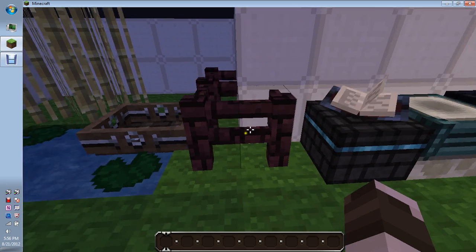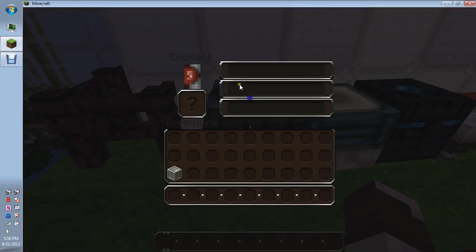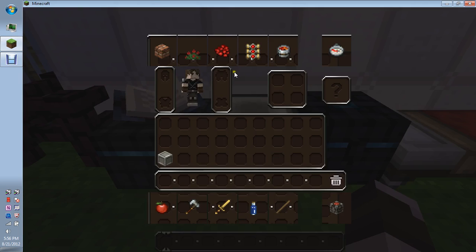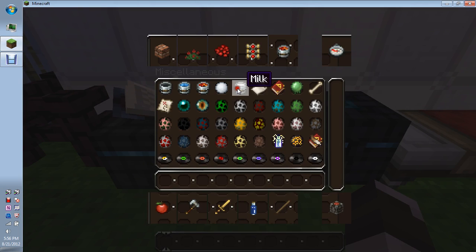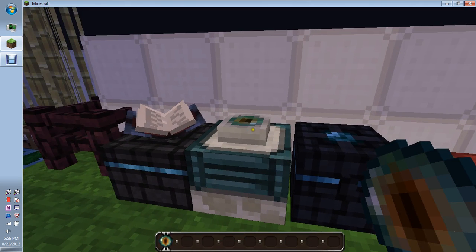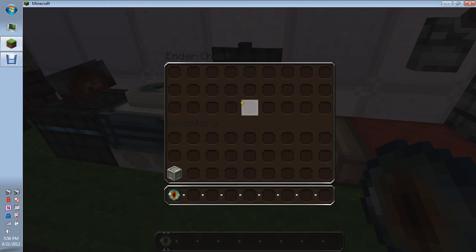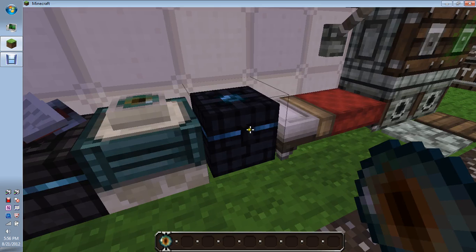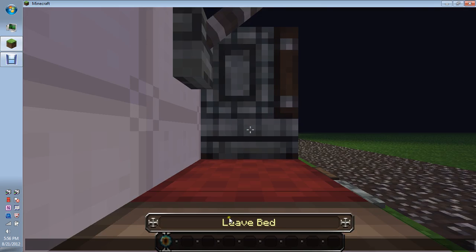That's the nether brick fence. Here's your enchantment table, and then the end portal — I have ender to put on there, that's what that looks like. And here's your ender chest — that looks kind of neat, kind of like the enchantment table. And then beds are pretty cool.